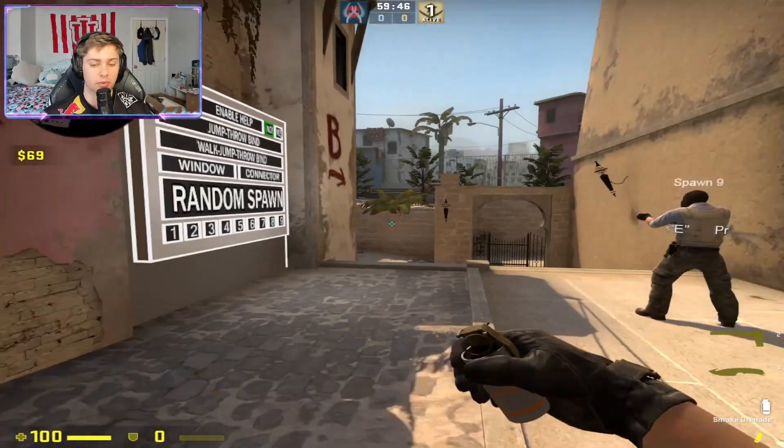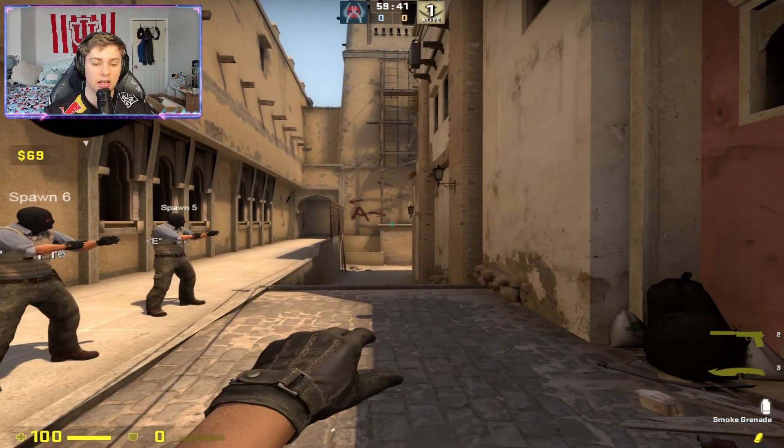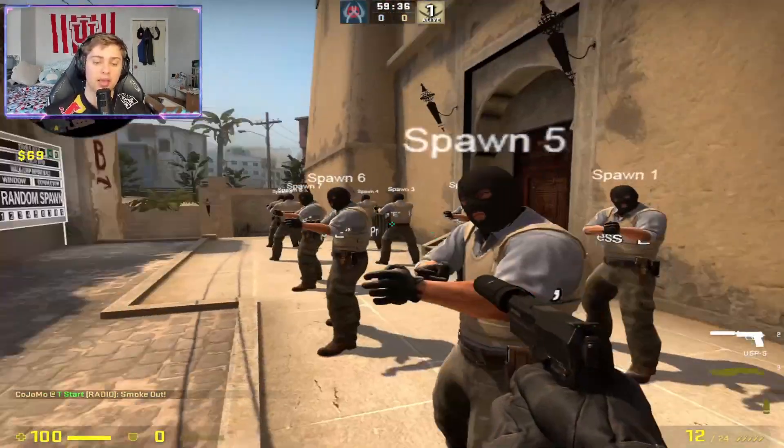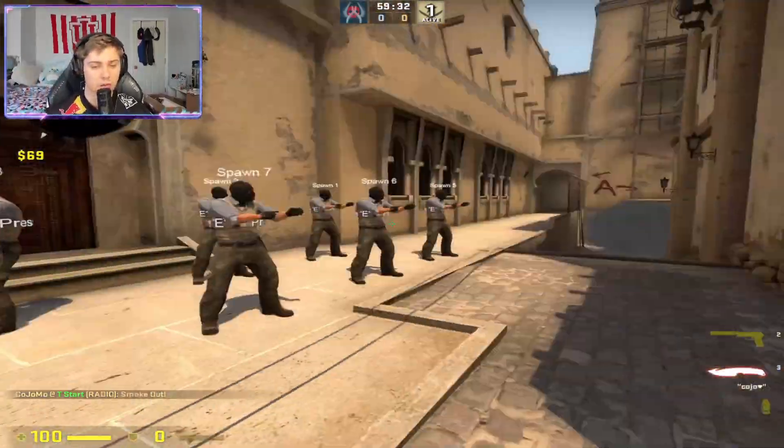A run jump bind is a little different than your regular jump throw bind. When you toss it, it's going to make you run a little forward and jump, sending the smoke a little farther - making all of these smokes possible from the spawns.